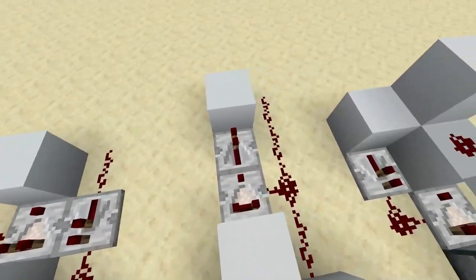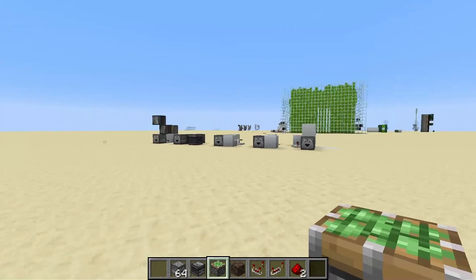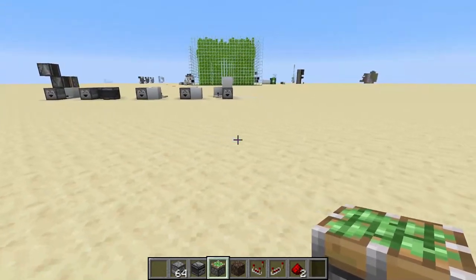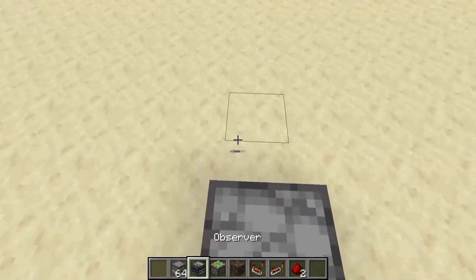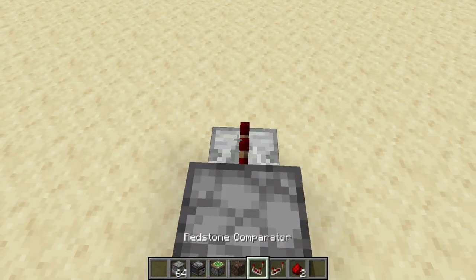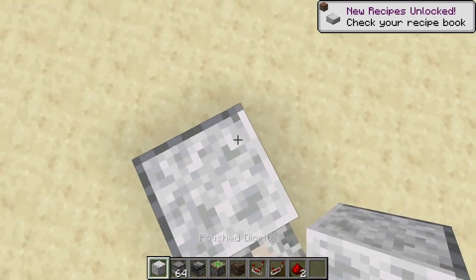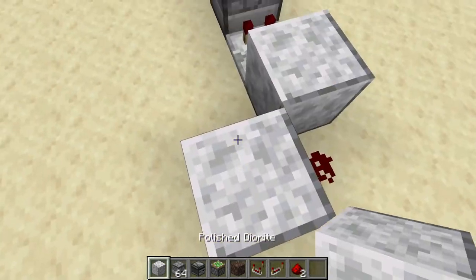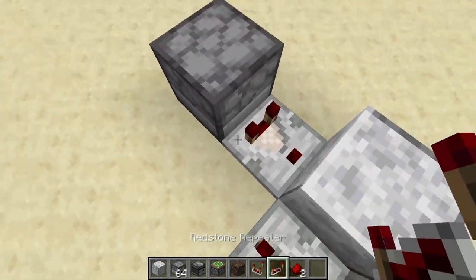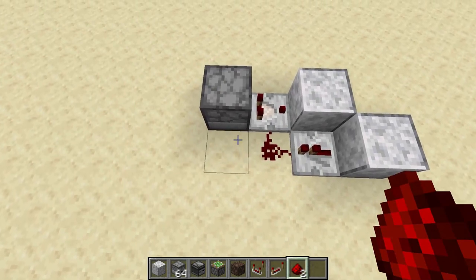Let's build these from right to left. For the first design, you want to get a dropper and a redstone comparator, and just place a block — I'll use diorite. Now place your block with redstone dust, then place another block with a redstone repeater and a redstone dust right here.